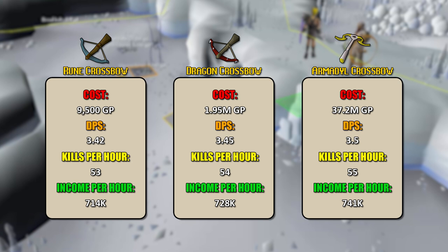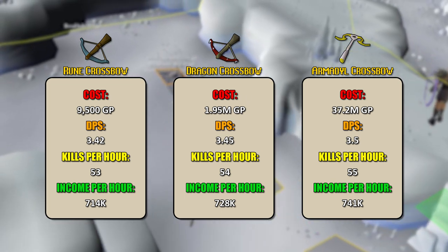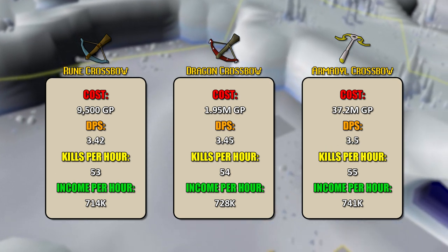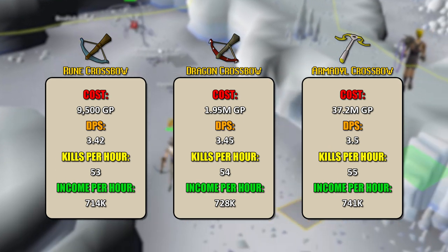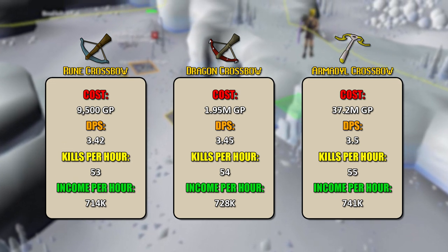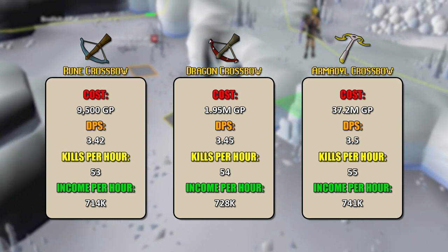In my personal opinion, your best value crossbow is actually the dragon crossbow. It sits right in the middle for a very affordable price — good for mid-level and even high-level accounts that just need something to get by. You could argue you can sell it back when you're done, but we've seen from Jagex updates and balance changes that we never know when they'll look at something and give it a big nerf. The armadyl crossbow could tank down to 15 million GP at any time — as a scenario, you could be out 22 million GP just like that.